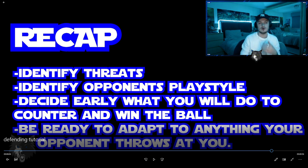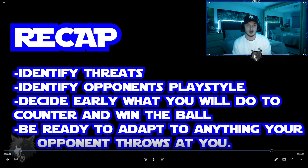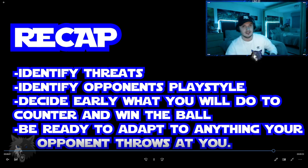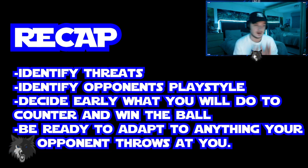A full recap: identify threats early, even in the loading screen — see his team, see the threats. Identify your opponent's play style; people play very similar styles of FIFA. If you see him run down the line twice, you know that's his preferred style, so decide early what you will do to counter it and win the ball. When you decide early you put your opponent under pressure and force mistakes. Be ready to adapt — he won't always run down the line. Composure is the key thing in defending, and anticipating early what your opponent is going to do is my biggest advice.